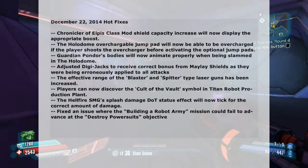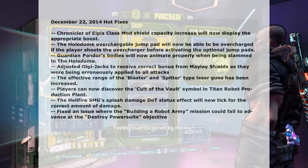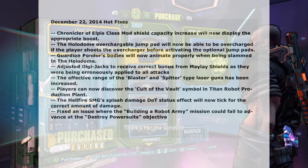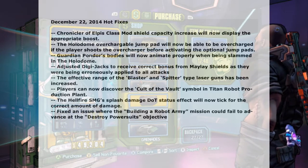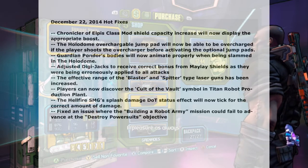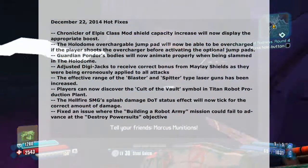This happened to me a couple of times in the DLC. Guardian Ponder's bodies will now animate properly when being slammed in the Holodome. They would do the same animation as a smaller enemy, like a little weird backflip thing. Adjusted Digi Jacks to receive the correct bonus from melee shields, as it was being erroneously applied to all attacks.